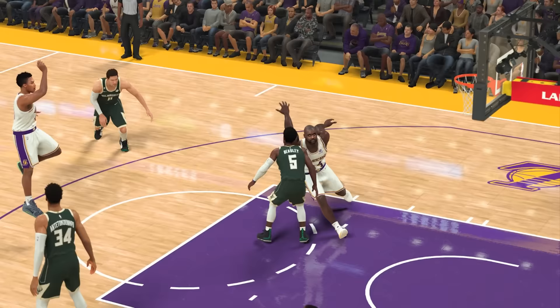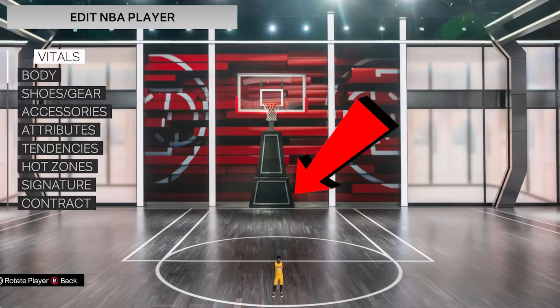We're bringing Shaq back to LA, but as a one-year-old. Every time we complete a challenge, he gets older. We begin with a one-year-old Shaq that's 1 foot and 10 pounds, and he's a 40 overall.